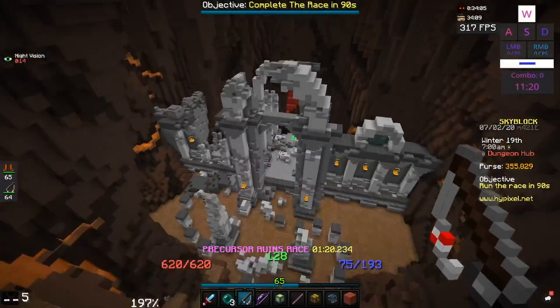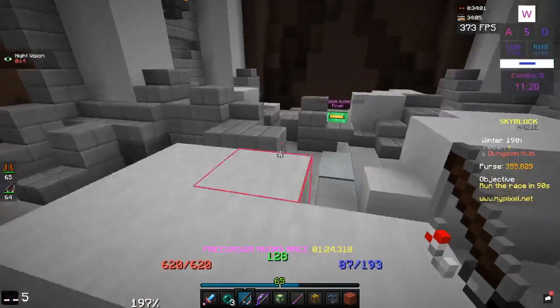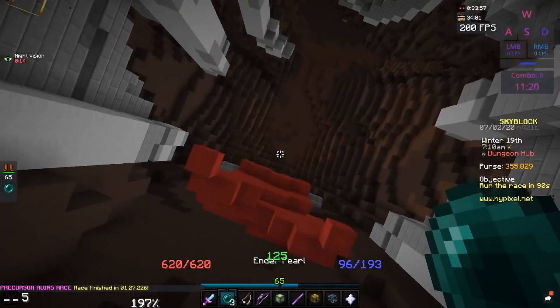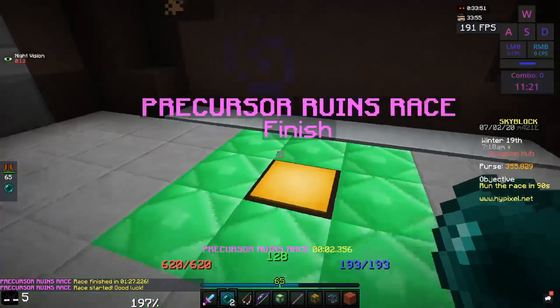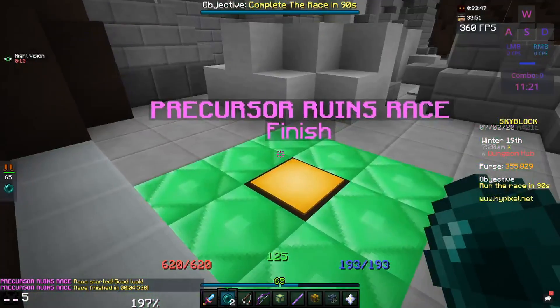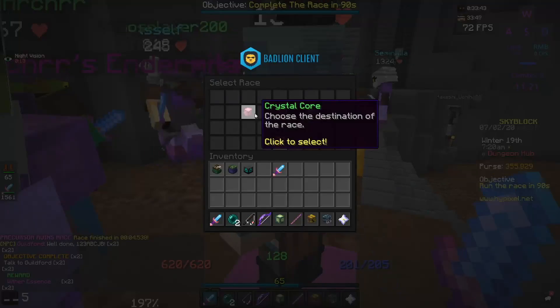Get your head on that. You don't actually take fall damage in this — or maybe there's a talisman I have, I'm not sure. Then you do this and wait a few seconds, throw an ender pearl, then start it immediately. The ender pearl will land right here and then you can just finish the race in about three seconds. Then you talk to Guildford.